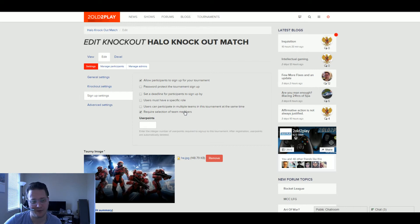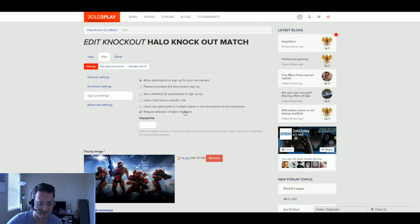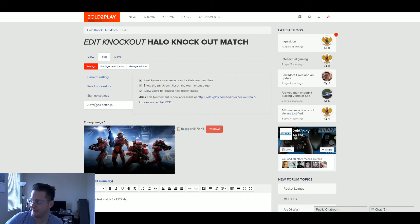The 'require selection of team members' setting lets the administrator handpick which team members are allowed to play. Say you have a team of 15 but it's a 4v4 — you can say only these four from your team can play, to guard against ringers or someone whose involvement you're uncertain about. This new guy you don't know? He can't play. Finally, the advanced settings are mostly for administrators and moderators.